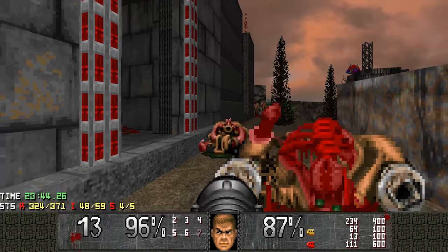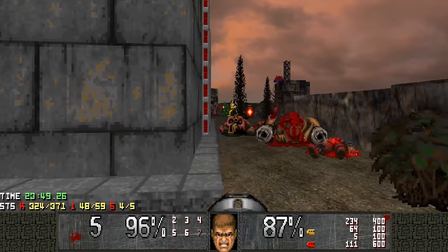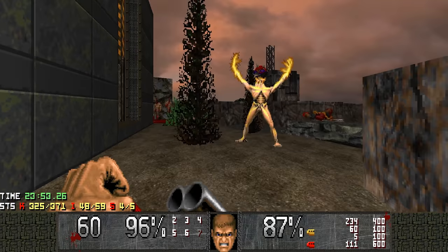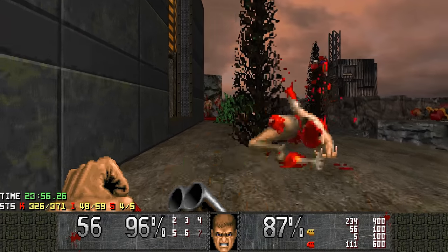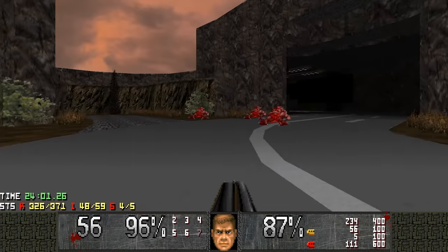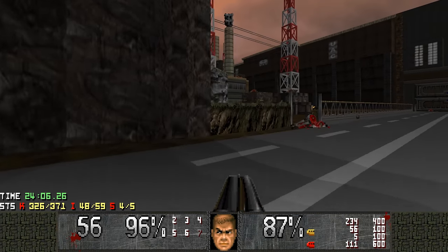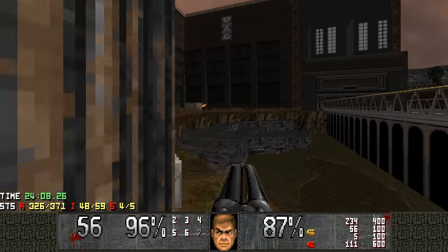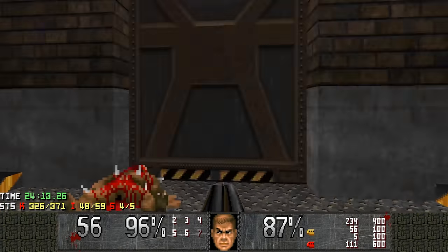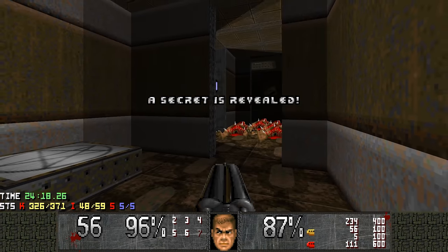We've got two Archviles, and we don't want them to resurrect the Baron at all. That's the exit — we don't go there yet because we still have some enemies to kill and a secret to check out. The secret gives a megasphere, so let's go back to the beginning area. This door is now open — the final secret. You can also find the pesky hell knight that was trying to snipe us and admire the skybox a bit.